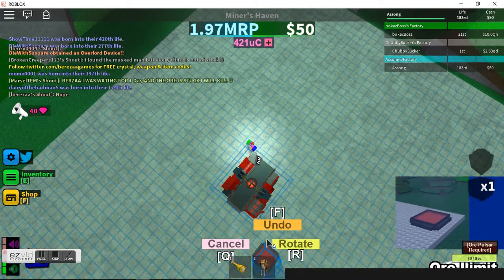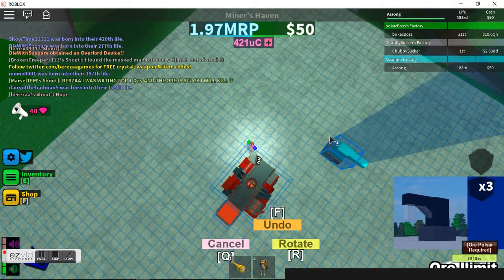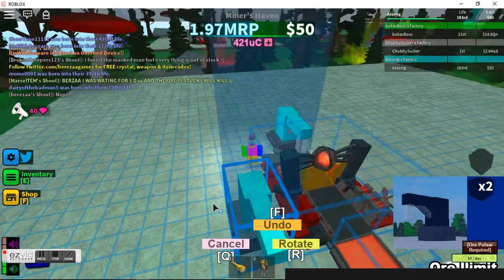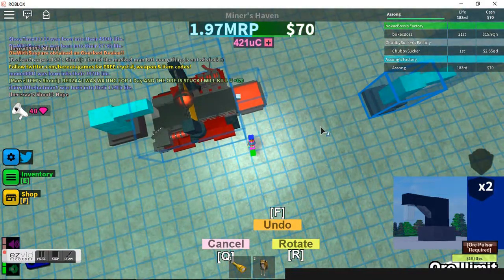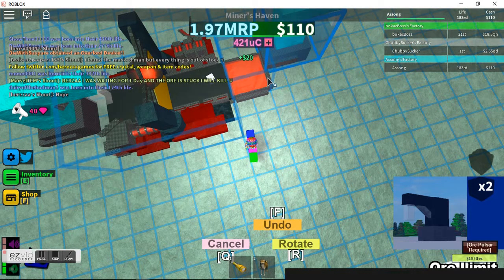It does times 10 to any ore that comes through. Here's your proof — the ore falls, iron ore is worth two, and here it's worth 20. So that's times 10 confirmed.